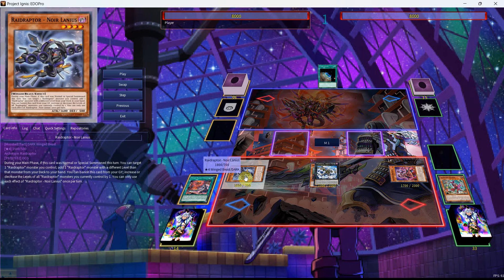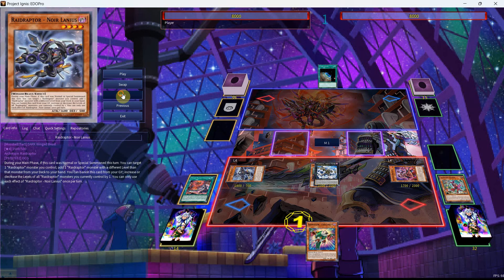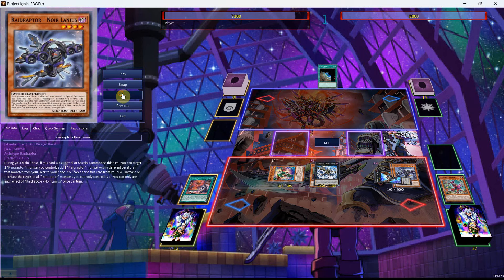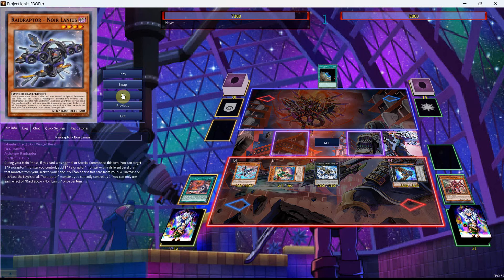You can only use each effect of Raid Raptor Norlanius once per turn. Now we're going to use the effect of Norlanius to get ourselves the search for the Pain Lanius, and this is really cool because now we have three level fours technically on board. We can use the Norlanius along with the Riseheart to get ourselves a search for the Raider's Wing, and have the Norlanius in the graveyard for that level manipulation effect. Now it's really important to get the Raider's Wing here, because you want to detach the card from the Arsenal Falcon.